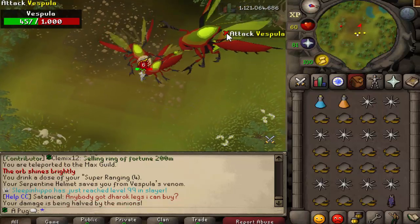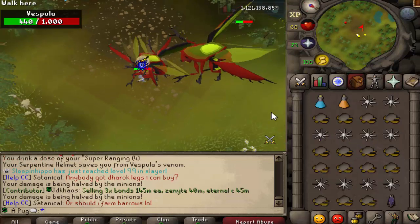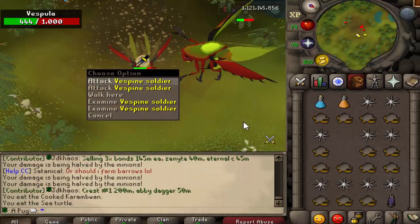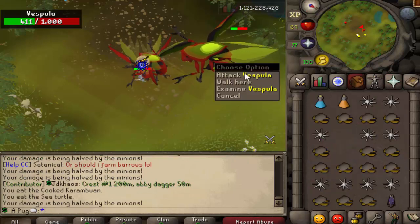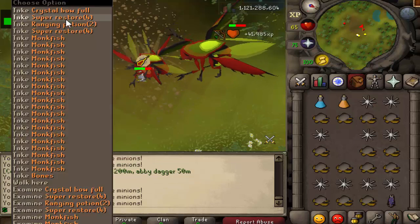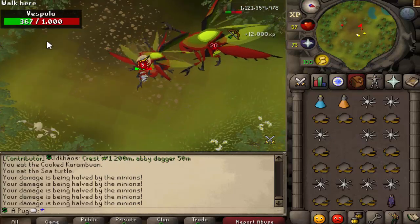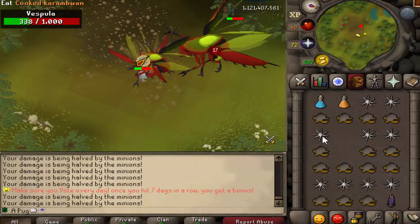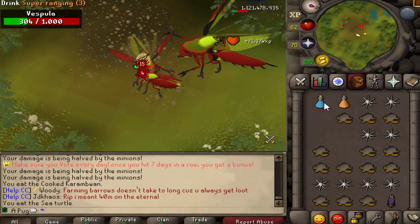As you can see, it spawns minions and your damage is halved at that point. If you have power gear similar to what I'm using, you can just tank through it. If you do start taking a lot of damage, you can pray melee - these things are melee only. If you're in less gear, you can teleport out, come back, and the Vespine Soldiers will still be aggressive to you but the boss will not. So you can pray melee and slowly take those down.